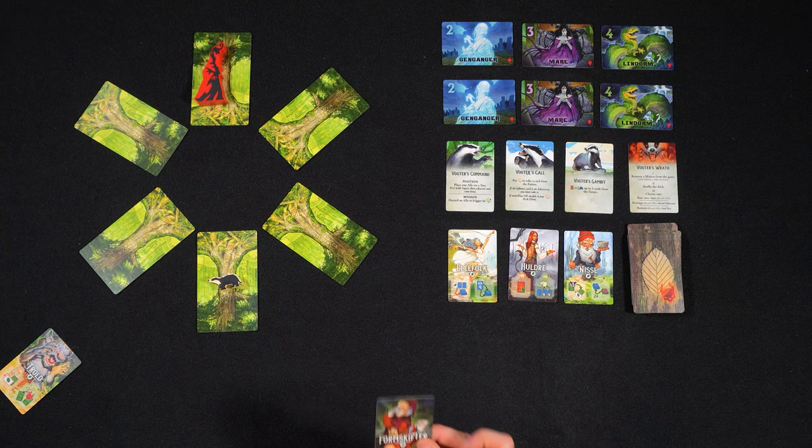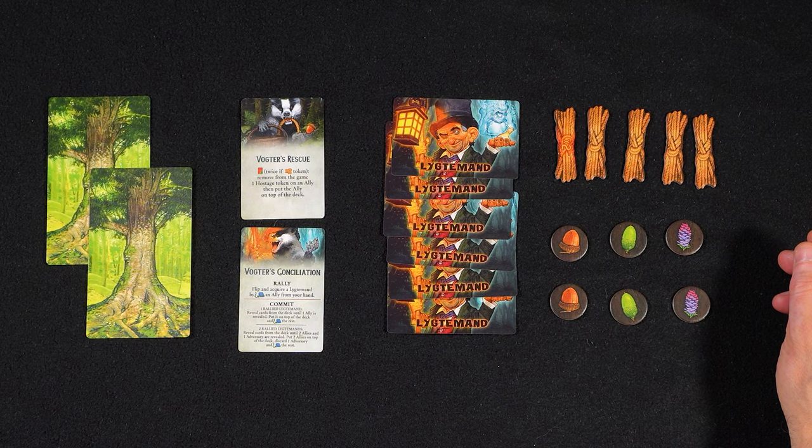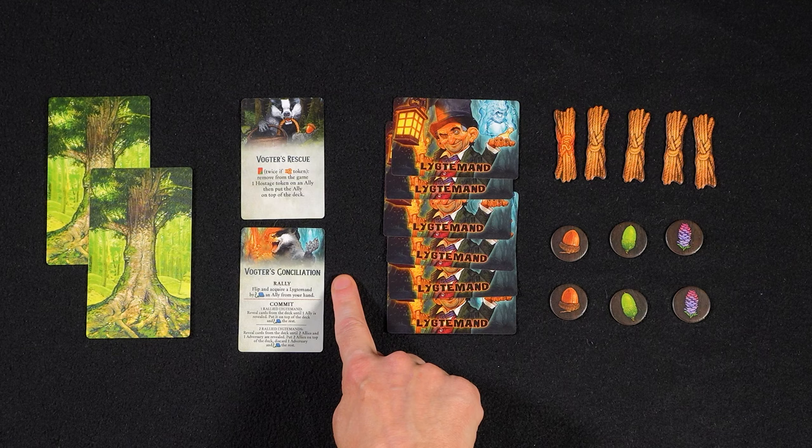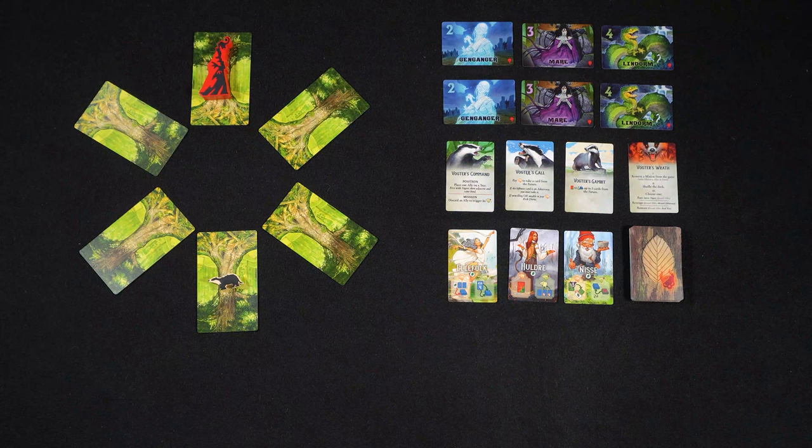The players' hands are open information, so you can always share information about which cards you have in your hand. Place these components back into the box — you don't need them for your first game. That's two tree cards, Vokter's Rescue, Vokter's Conciliation, six Ligdemand cards, and all the tokens. The player who was most recently hunted by a monster in a forest is the starting player; if there is no such player, then just choose one.